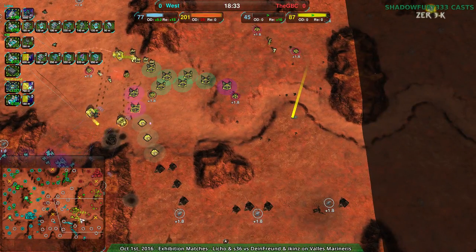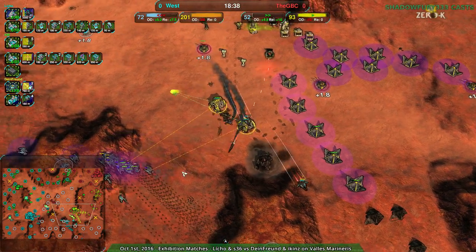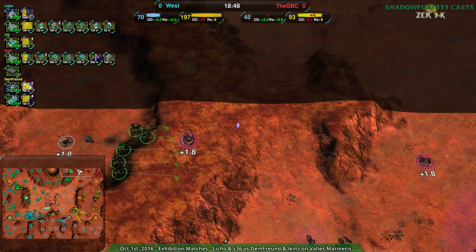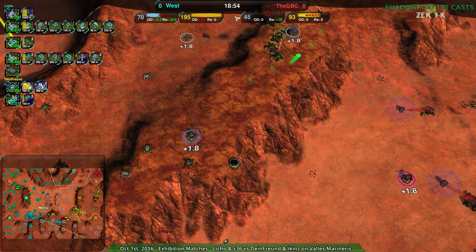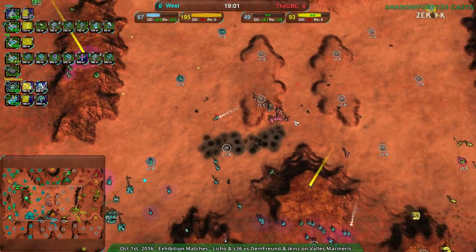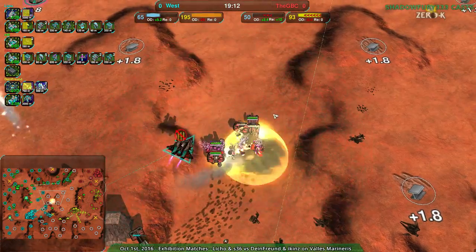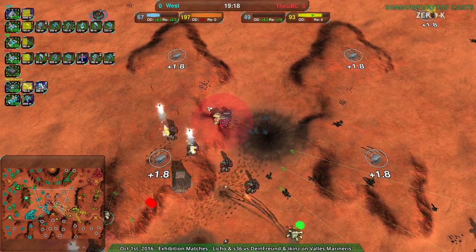The Wasp and commander are down. That southeast is not getting rebuilt for the rest of the game. Liko would actually have an easier time building the southeast than Dein Freund at this point. S36 is reattacking the north side, just making sure Eikens does not get out of their base. GBC is being locked down at the center. The Wyvern comes in and, thanks to the Racketeers getting rid of all the shields, the Aspis goes down. That center army is done.